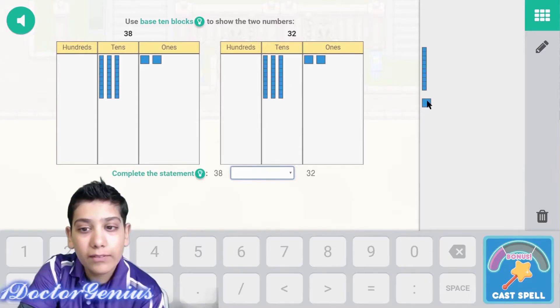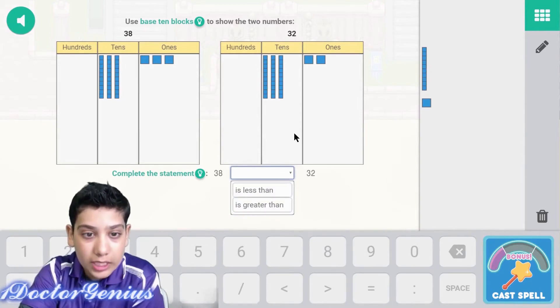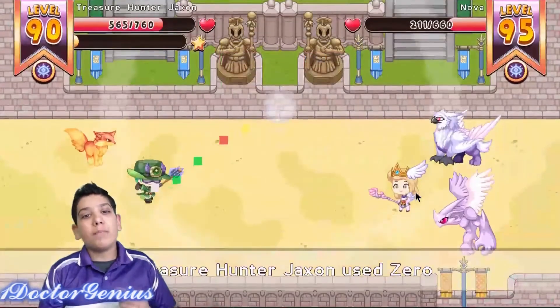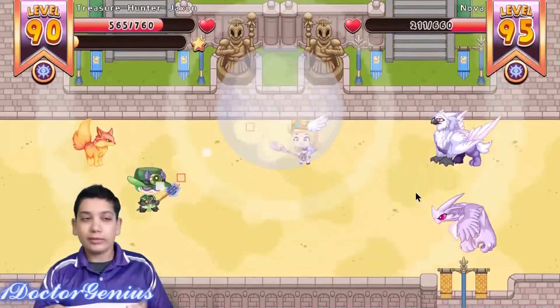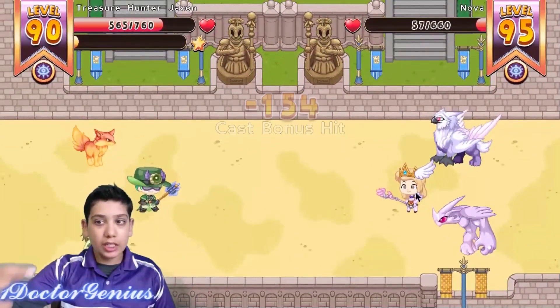Another tip to leveling up faster: use your level 1 pets with you so the pets are as low as possible. And guys, if you're wondering where to find Sir V, go to the dancing place and then from the dancing place go down.